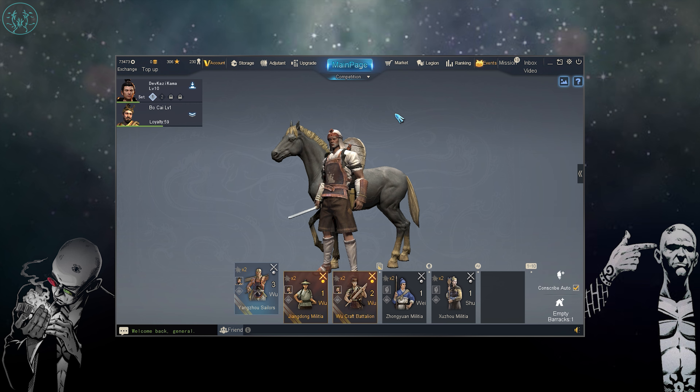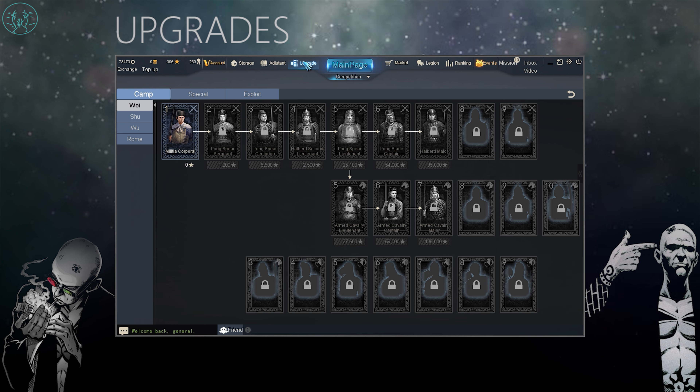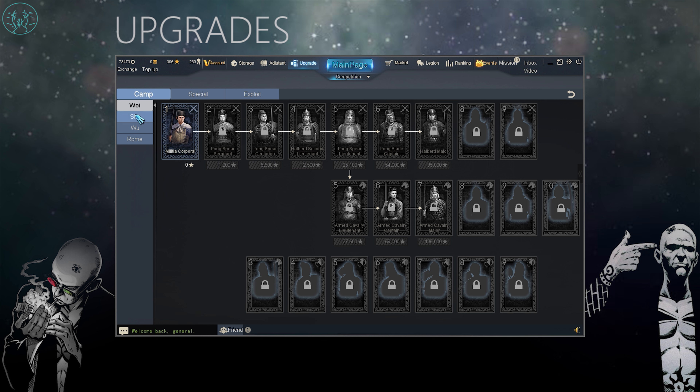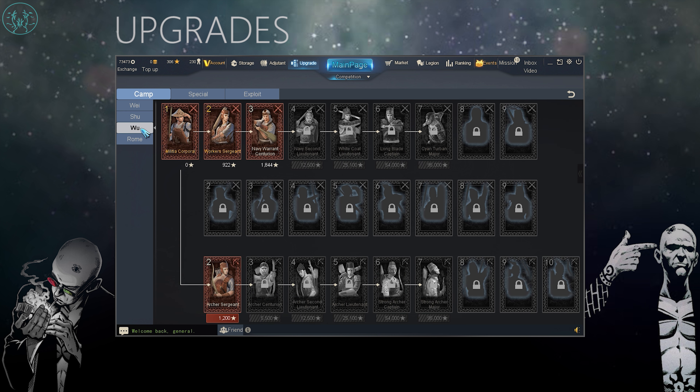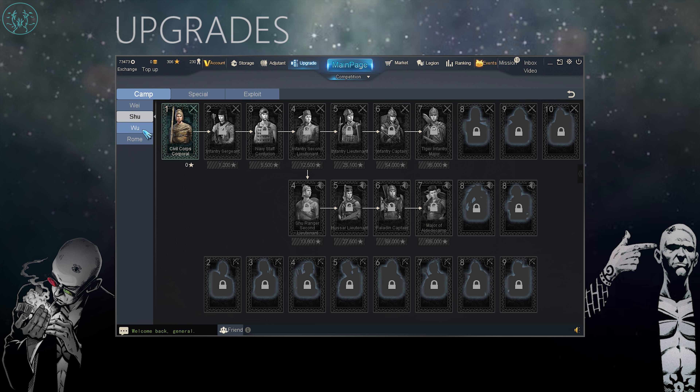Now that you've had a little taste of battle, the next thing I'm going to do is go through the upgrades menu. In the upgrades menu you're going to find all of your troops, and this is how you unlock new weapons and gear for your character. You're going to find there are three available factions at the moment: Wei, Shu, and Wu. There is a Rome faction but that is coming soon. Each faction has its own specialties, abilities, weapons, and equipment.